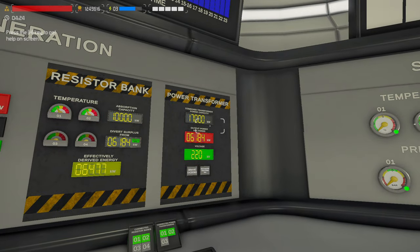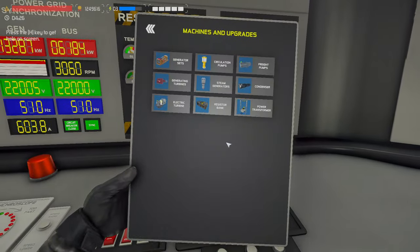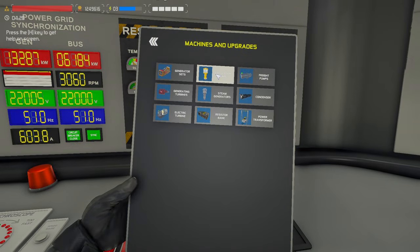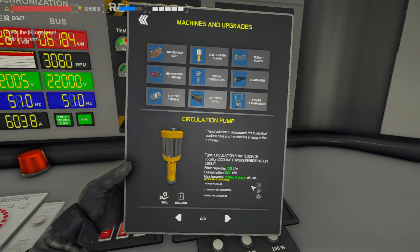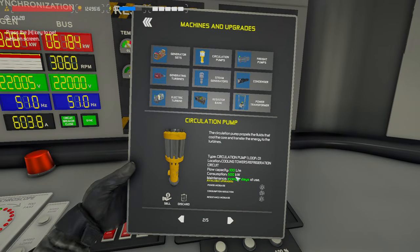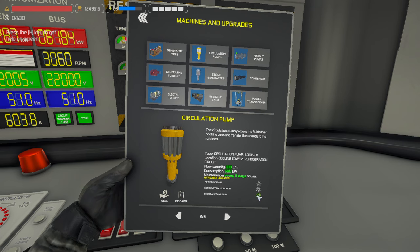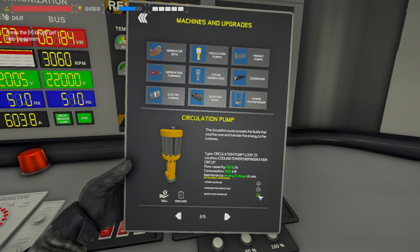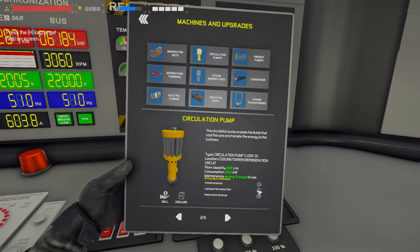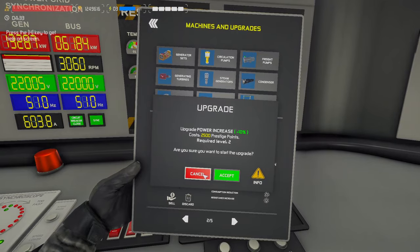With the second power transformer we're able to transmit 17,000 kilowatts, and if we get a third one that's another 8,500 kilowatts — and you can also upgrade those. Everything upgradable is through here. For circ pumps you can do power increase for more flow, consumption reduction, and resistance increase — which is on pretty much every component and means it's less likely to wear. If maxed out you'll probably get about 50% wear reduction. These add up but some are expensive.